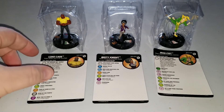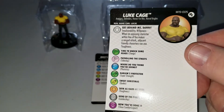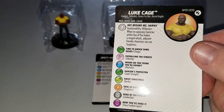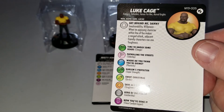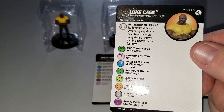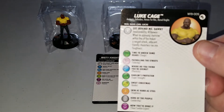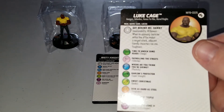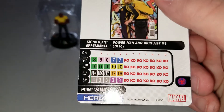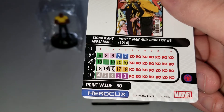Let's start with Luke Cage. He has a special defensive power, Get Behind Me Danny, where he gets invulnerability and willpower. When an opposing character within line of fire makes a ranged attack, adjacent friendly characters can use toughness. That's pretty handy. He also has the Avengers, Defenders, Heroes for Hire, and Marvel Knights keywords. There's his dial — not bad for 60 points.